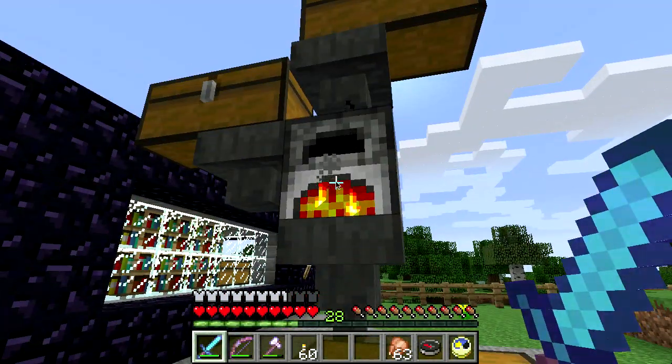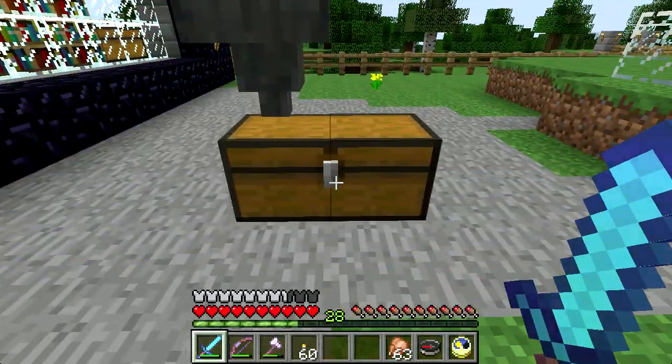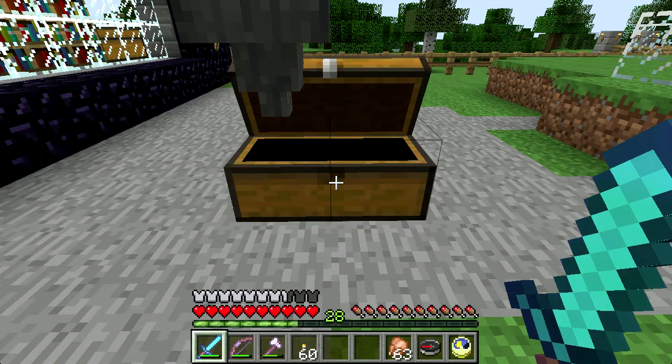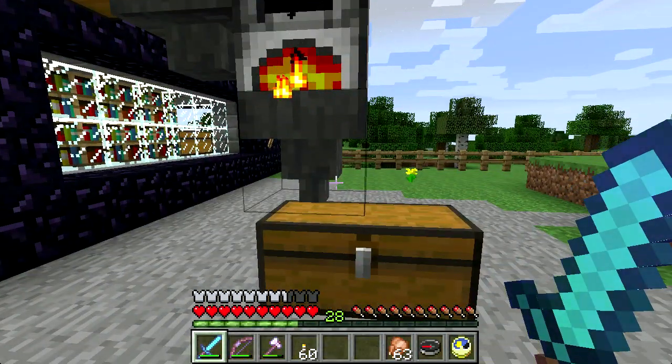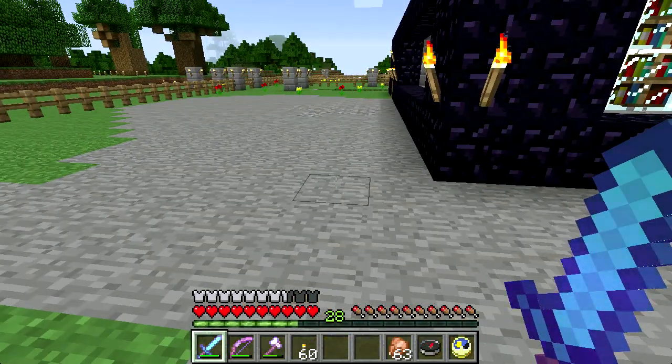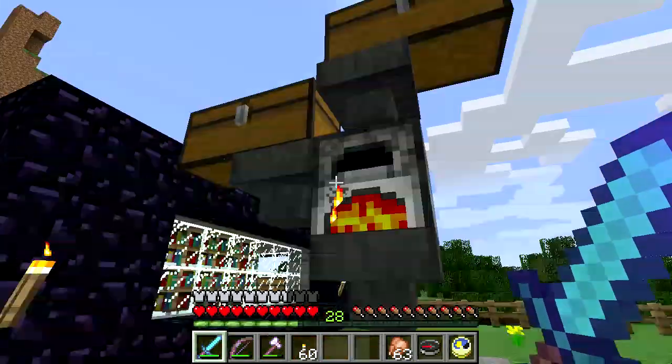So they load in down through here and then load up in here, and then they go through and do their thing and they'll dump out here. So I have plenty of charcoal to make torches, but I've got plenty of torches here. This is a simple way — if you've got more than eight things at once to smelt, or a block of 64, you can just throw them in here and they'll all end up getting done.